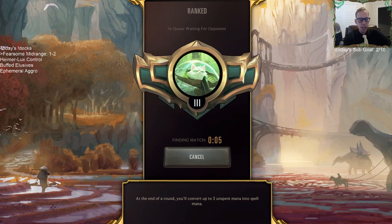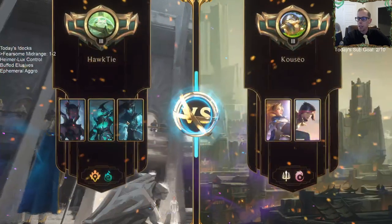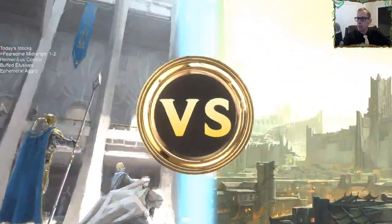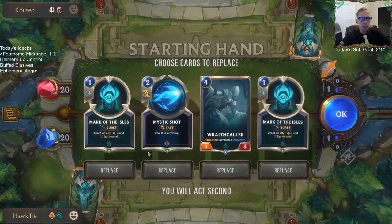Our hand was not very good. We were so slow because all we were sitting on was removal spells at the beginning — didn't have creatures, couldn't put enough pressure on, and so we were just too slow. They got to sit alive and set up. Too slow of a hand.